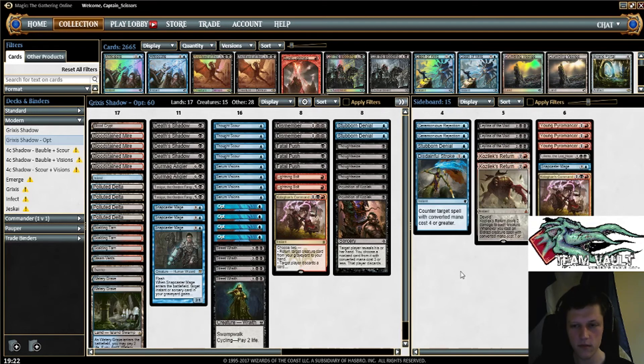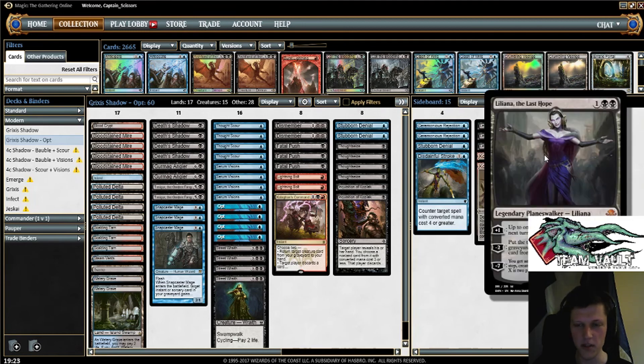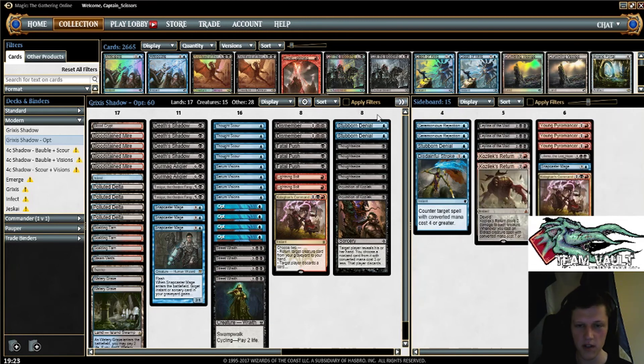Liliana of the Veil is obviously great in those scenarios, but I think generally is slightly worse with the rest of the deck. The other thing I was considering was based on an article Paolo wrote where he advocated not playing Stubborn Denial and playing more discard spells and Lilianas in the main deck, which is an interesting direction. I think that strategy is also helped by the new Ixalan rules, which means you can have Liliana and the Last Hope in your sideboard — the wombo combo of Liliana of the Veil to deal with big creatures and Liliana the Last Hope to deal with small creatures and really take over the game between the two of them. So that's something we might try in a future video. We'll see you in round one.